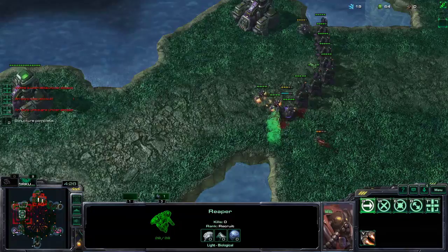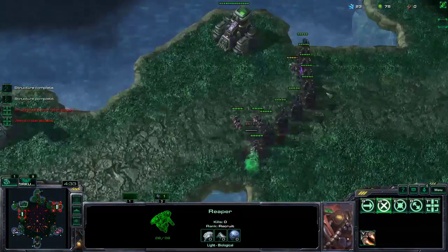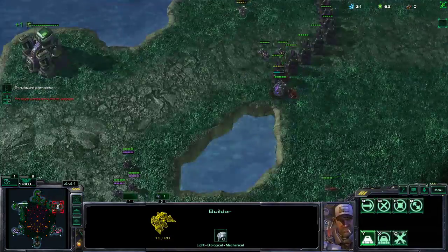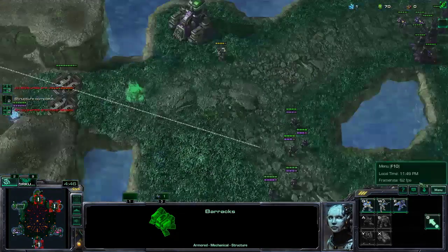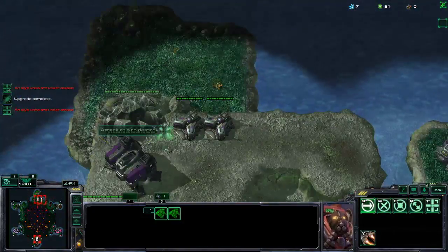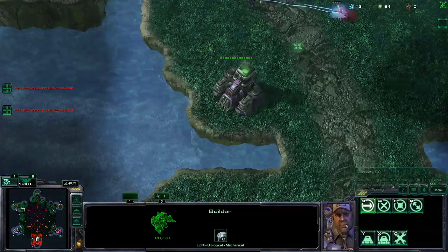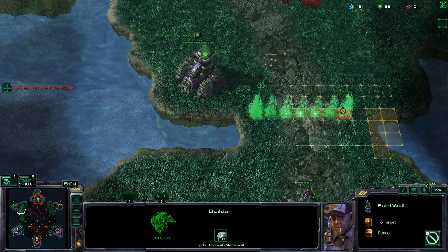So let's just get two Reapers over there. Let's try to prevent them from checking this high ground. If we manage to do this, this would be really nice, but there's obviously no guarantee. Looks like we got one generator upgrade, which is plenty. Let's get these Reapers. Let's move this STV back. Let's start walling this in.